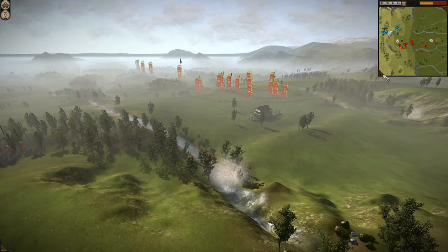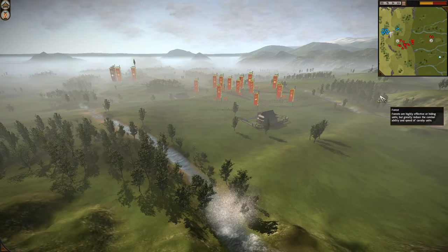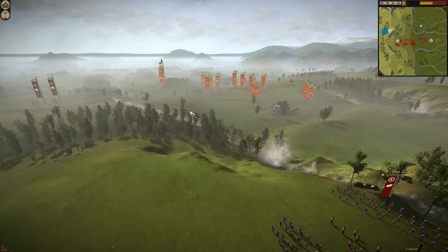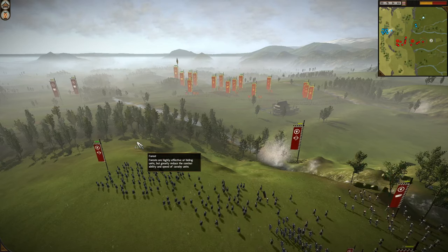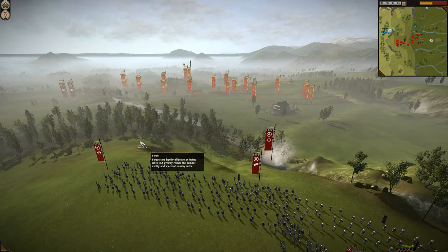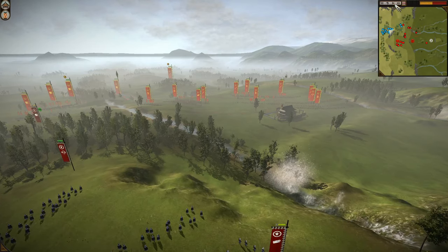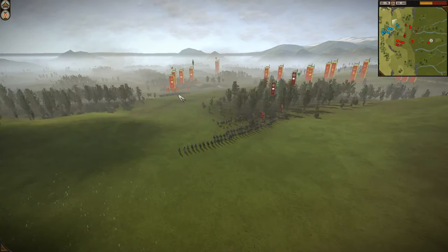I'm going to triple speed it because nothing's really happening. There's some building capturing going to happen — he's going to get both buildings. I'm trying to use my Yari and Great Guard to sort of bait him, have him come out. And this is how bad I am with matchlocks — I had a chance to use my matchlocks to outdo him, and I never did. He's not taking my bait.